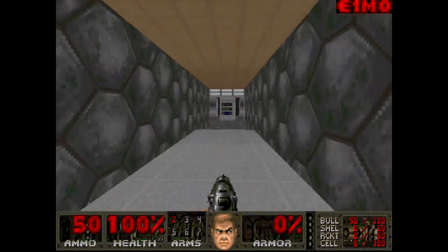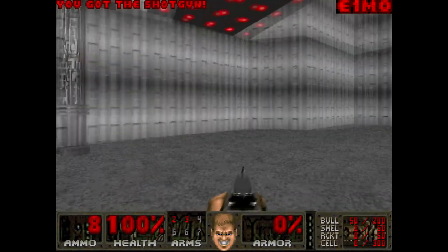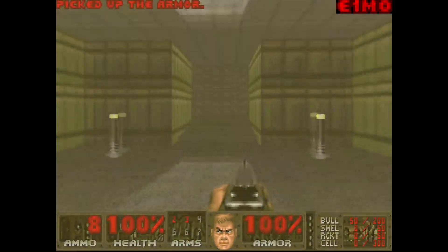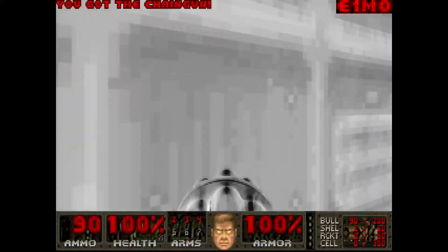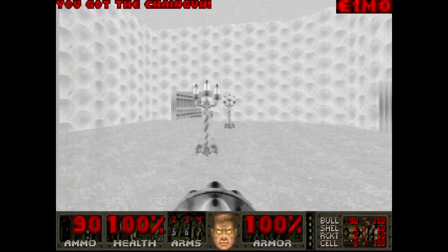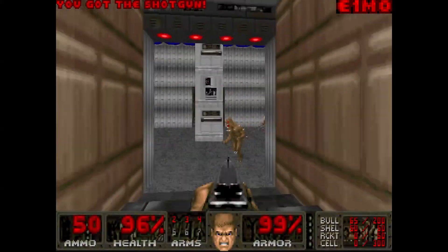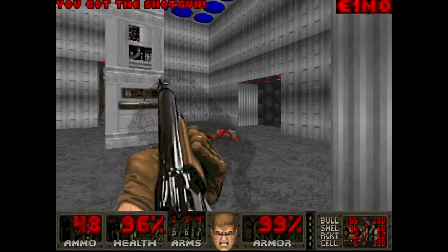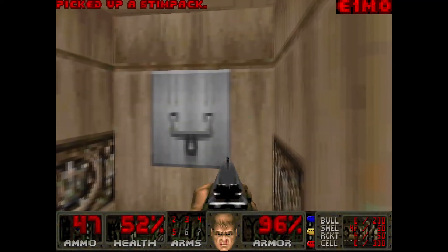Before we move on to the next episode, there's one more level I'd like to talk about, simply called E1M0, and it's a warp-only map. It starts off completely empty until you reach this dead end, and upon backtracking the walls will lower and reveal all of the monsters. This map has a tech-based theme and it kind of overuses those white and silver textures on the ceiling and floor, but the combat and map layout is actually very enjoyable. I like this one.